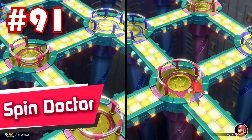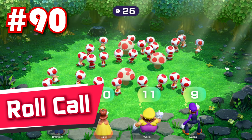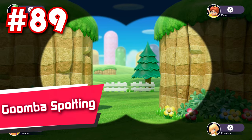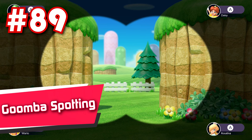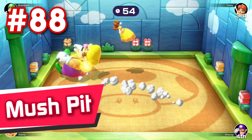90: Roll Call — oh boy, it's time to count! 89: Goomba Spotting — a slightly better counting minigame that doesn't allow you to count back down, only upwards. This adds a little bit of challenge, but not that much, since the Goombas are a whole lot easier to count than the Toads from Roll Call. 88: Mush Pit — based way more on luck than skill, and ends up being incredibly short most of the time. Not a big fan of this one.